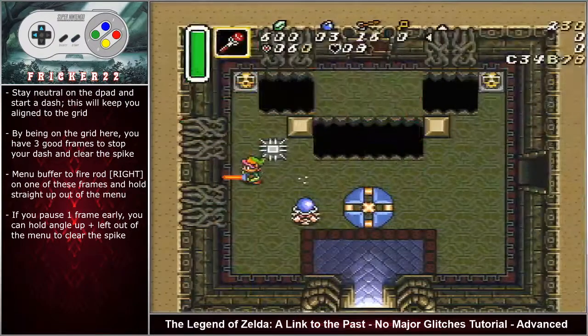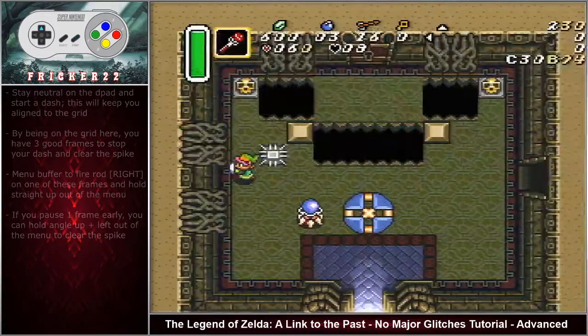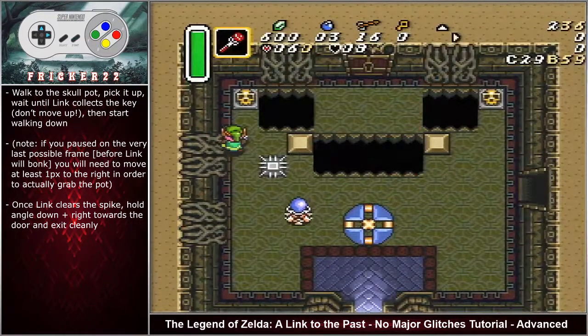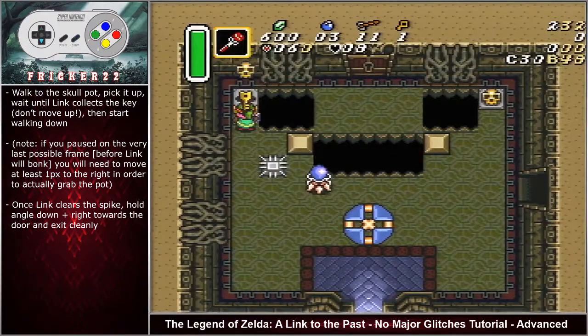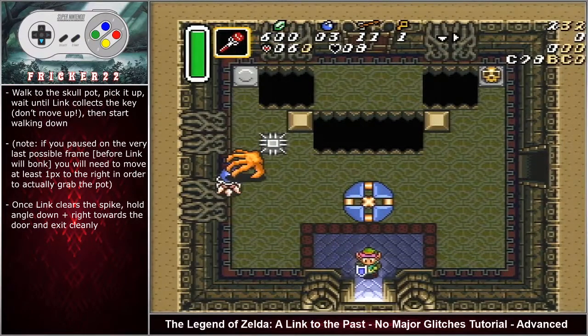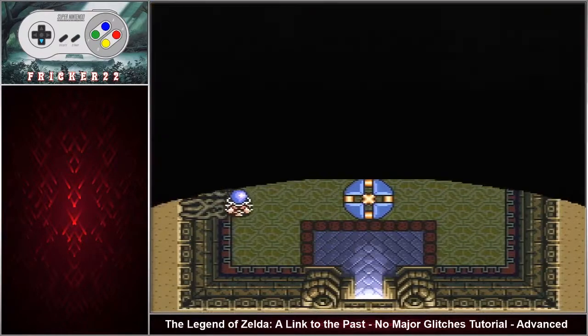After getting out of the menu, hold straight up. If you paused one frame early, hold angle up left out of the menu to ensure you clear the spike. If you paused on the very last possible frame before Link bonks the wall, move at least one pixel right to grab the pot. Walk to the skull pot, pick it up, wait until Link collects the key — don't move up as you'd waste movement. Walk down once Link clears the spike, hold angle down right toward the door, and exit cleanly. Do not dash down from the keypot.